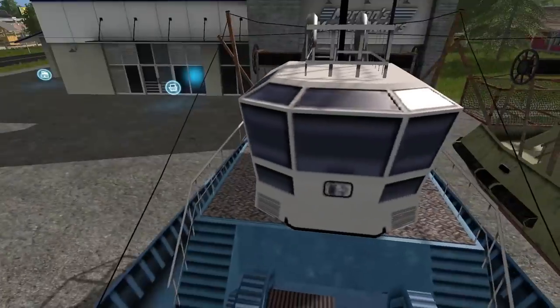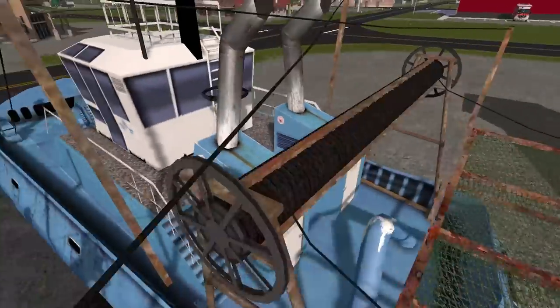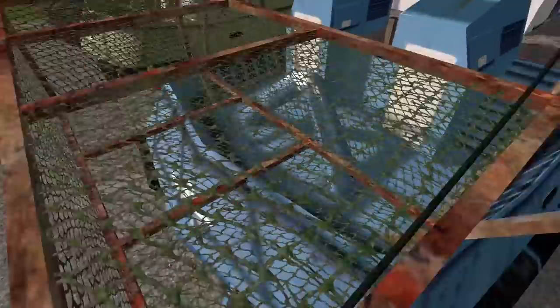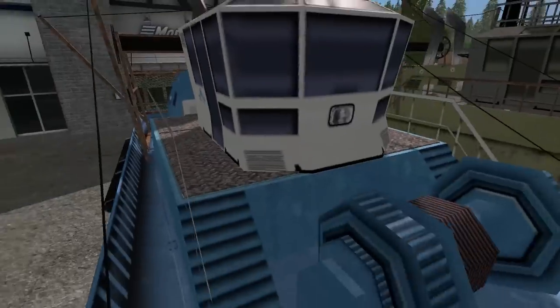Farming some litter. Got a new fishing mod, boys. Check out our boats that we're going to be ripping here. Check these out — we got nets in the back. Looks like we can get some crab, some lobster, maybe even some shrimp in there, boys.